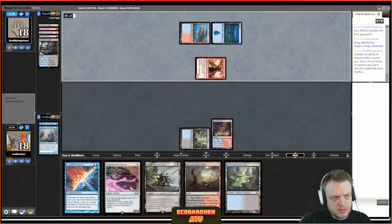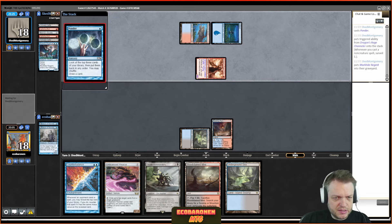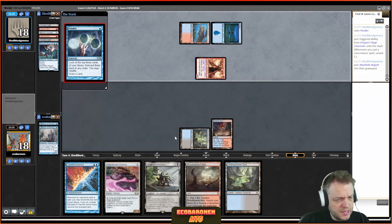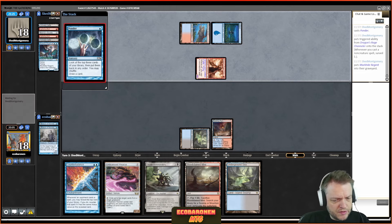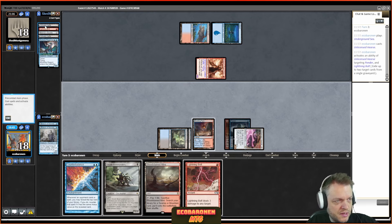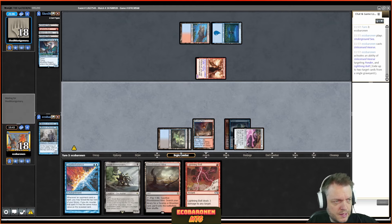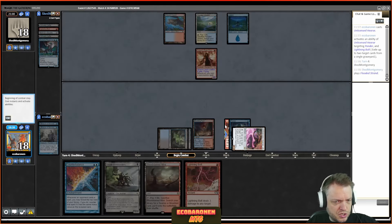Now they have to choose whether to respect Daze or not. The opponent attacks, which makes sense — if I just have a random Lightning Bolt, the blocker won't do anything. They actually decide not to respect Daze. Delver gets in there. At this stage I want to protect my Bowmasters, so I play a third land and pass. Now I'm in a race I'm most likely winning, and my opponent might need to cast cantrips or one-drops.